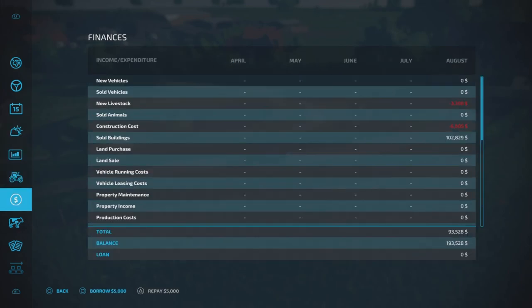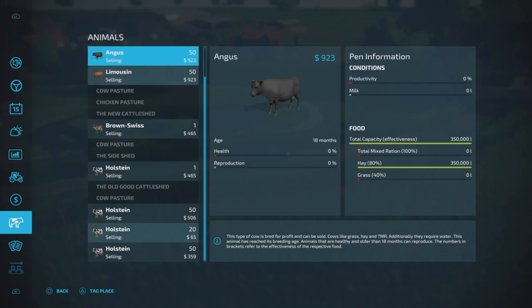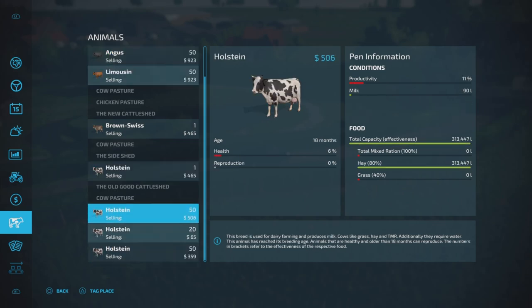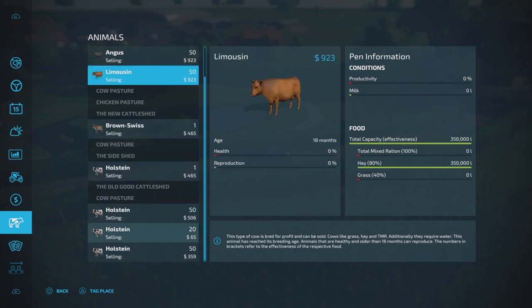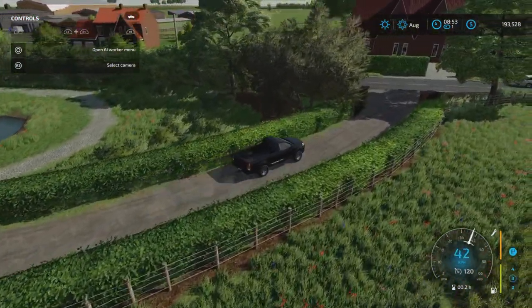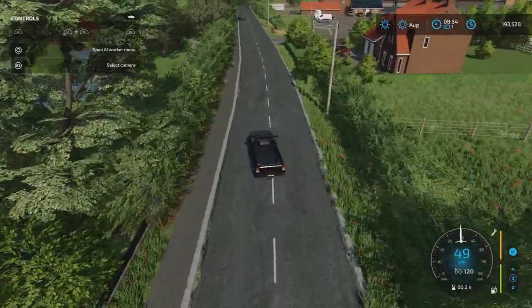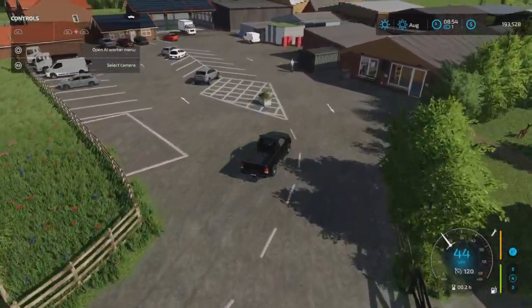Let's check the beef cattle here now. These guys - the Angus and Limousine - they've got plenty of food. The milk is zero liters. And I'm also going to check these guys here - these have produced 90 liters of milk. But I don't have a sleep trigger, and I don't have any mods.